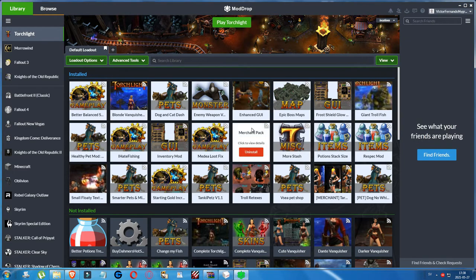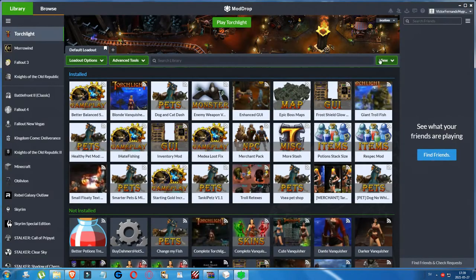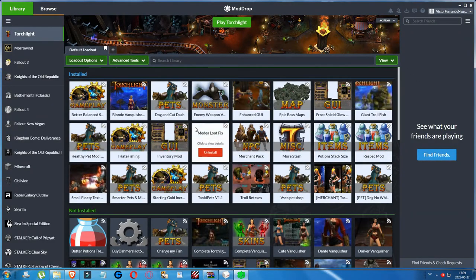Then we have the Merchant Pack mod. It adds map, fish, gem, spell, scroll, potion, and ranged weapon sellers to the town. It also modifies the blacksmiths, general merchant, and gem/trinket seller to remove overlapping inventories, so we have more shops and more items to buy. Then we have the Media Loot Fix, which makes Media capable of dropping her unique set — she drops exactly one of the three at a time, so you need to kill her three times to get all of her items.